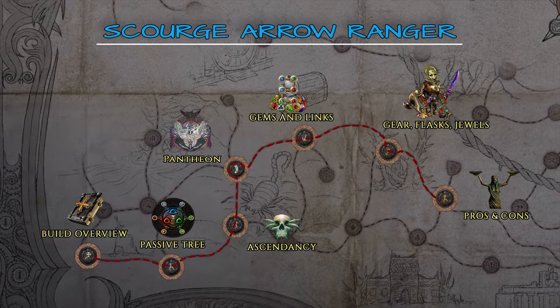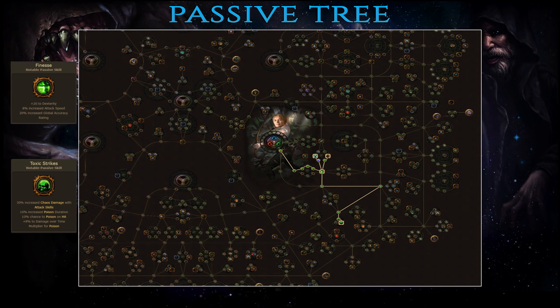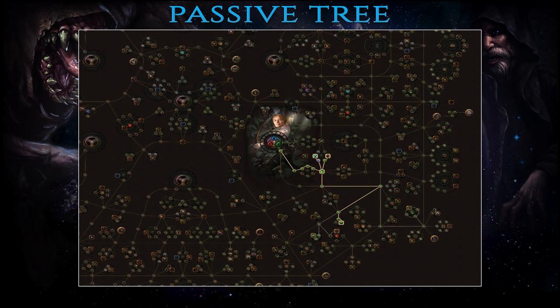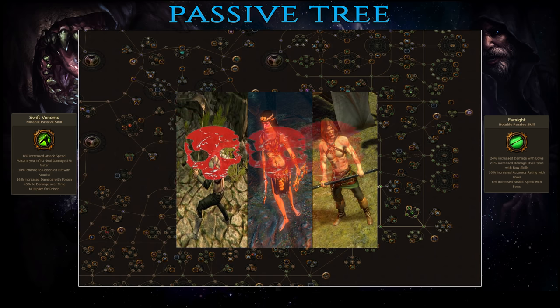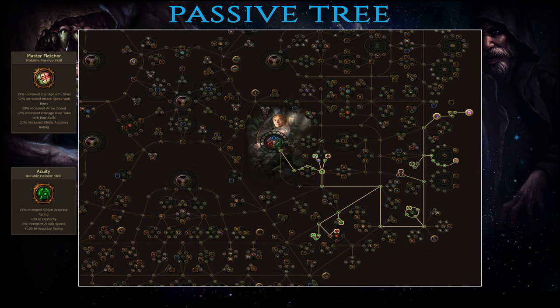Let's start with the passive tree and leveling. You begin as a ranger and immediately grab a few DPS notable passives such as Finesse and Toxic Strikes as well as some defensive ones like Heart of Oak and Primal Spirit. You're already starting to work on flask effectiveness and poison damage and, even if Scourge Arrow is not available until level 28, you can use Caustic Arrow or Toxic Rain until then. In act 2, double down on poison damage and chance to poison on hit by taking Swift Venom's Will. Then grab Farsight for a large amount of attack speed, accuracy and damage over time. In this act you'll also complete Deal with the Bandits quest and the best option is to kill them all and obtain two additional passive points. While leveling through acts 3 and 4, pump some more DPS through Master Fletcher and Acuity. There's pretty much no wasted modifier on these passives – bow damage, accuracy, attack speed, damage over time – you need each and every one of them.